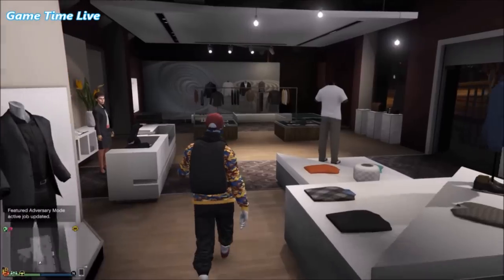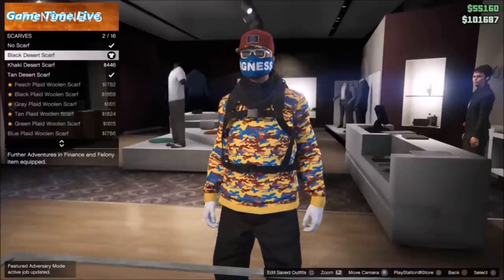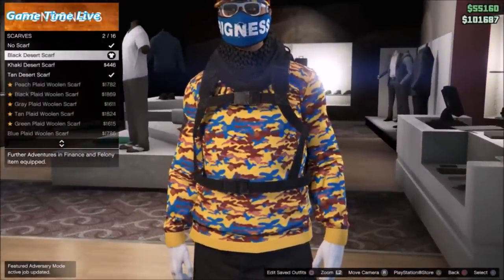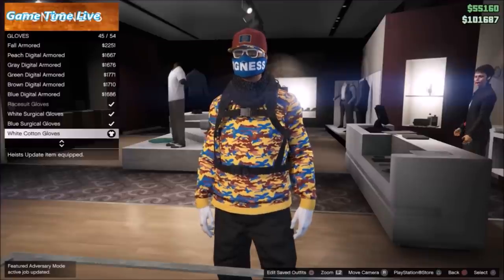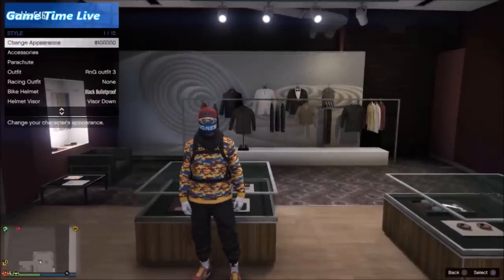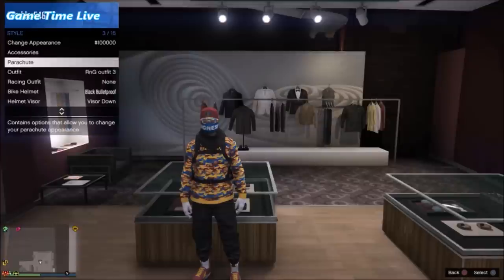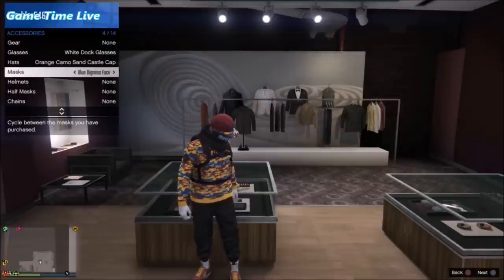Now go into the accessories, scroll down to the scarves, and apply the black desert scarf. Then scroll down to the gloves and apply the white pattern gloves. Back out, open up the interaction menu, go to style parachute, and put on the black combat shoes bag.